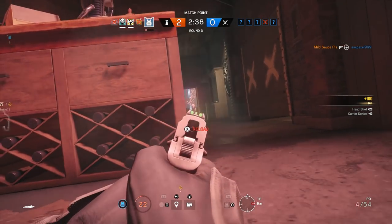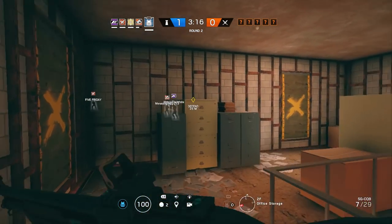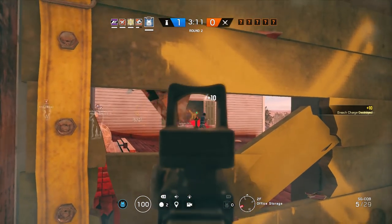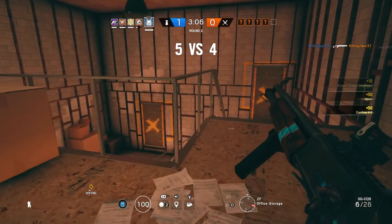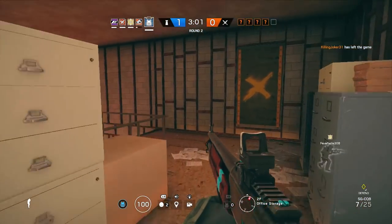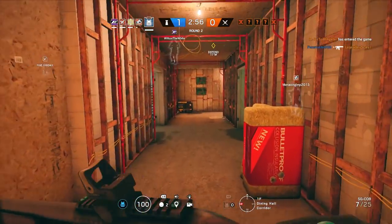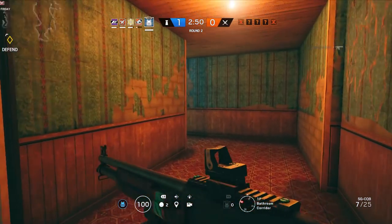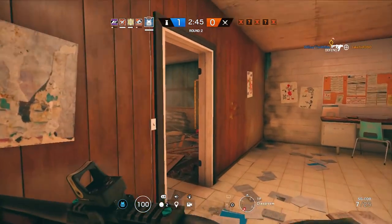Rook is one of those operators that tends to be overlooked — on some people's list of boring ops to play. While he may be a bit simplistic, there's one thing about him that makes him a great pick: safety. He's a safe pick. Has your team already picked their operators and you're not sure which op to pick? Boom — go Rook. You literally cannot go wrong with Rook. He will always be helpful to not only you, but your entire team. Rook comes equipped with a satchel that carries five armor plates for you and your teammates. Once equipped, they grant a 20% damage reduction to all operators, and they guarantee you go into the down but not out state when shot instead of actually being killed.